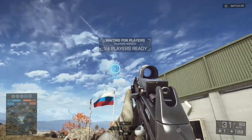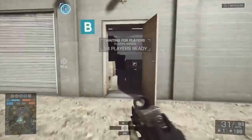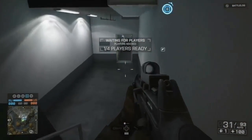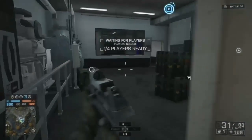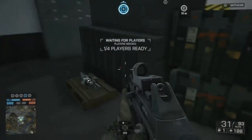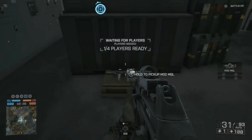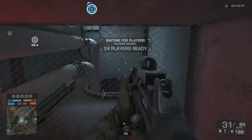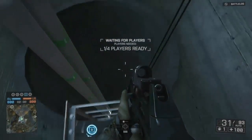If you spawn on the Russian side, same thing — go to D. But this time just go to the building and go down the stairs, and you'll see a grenade launcher, and behind that grenade launcher is some boxes, and behind those boxes is the same vent. Just break it, go down the ladder and run out the tunnel.